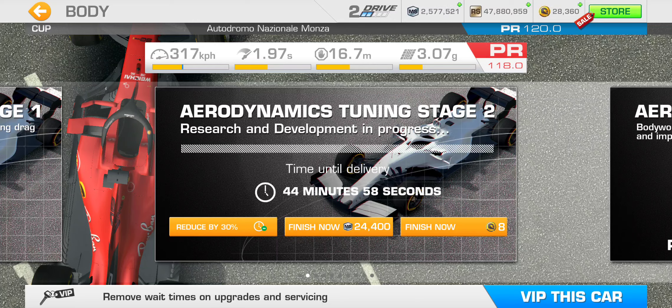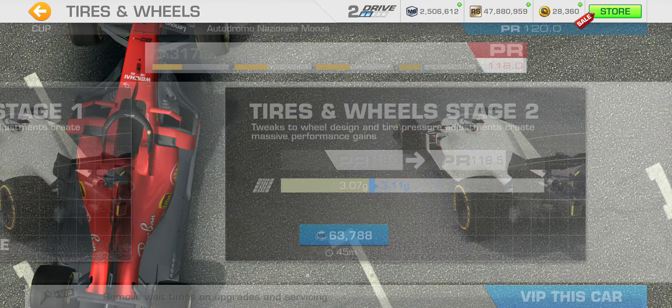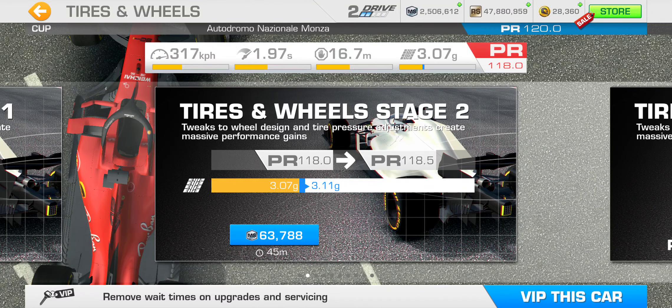We should get that upgrade. Next we've got brakes — brake system tuning stage 2. It'll take 35 minutes and costs $53,156 Motorsport dollars, giving another 0.5 PR point boost. It'll shorten the braking distance by just 0.2 meters — so 20 centimeters. Not a huge decrease, but the braking distance is already short at 16.7 meters.